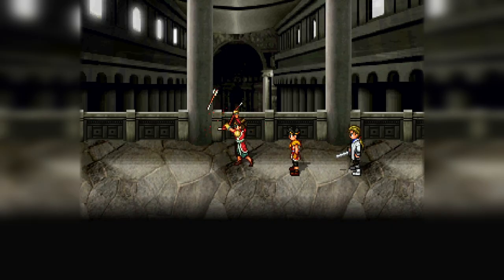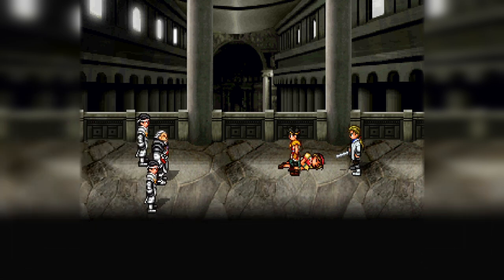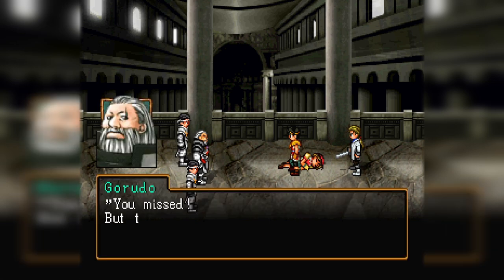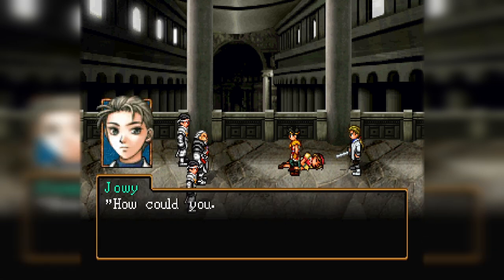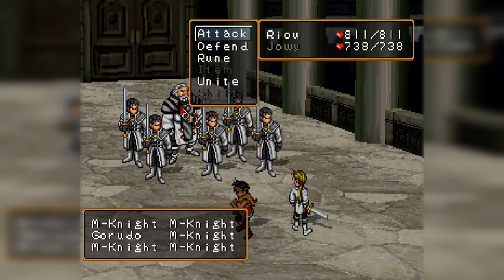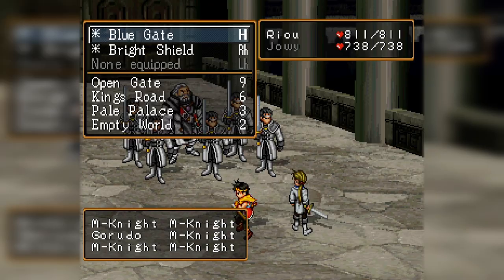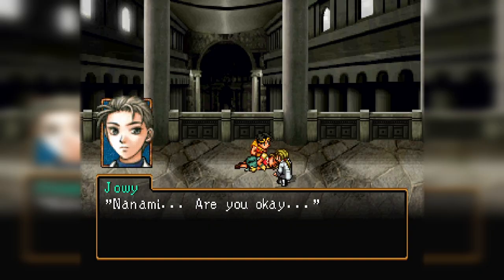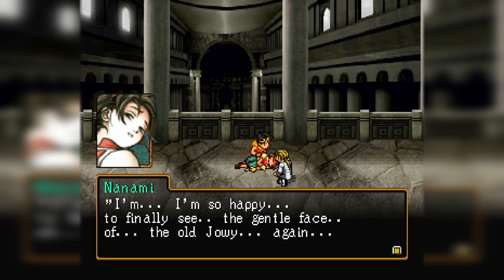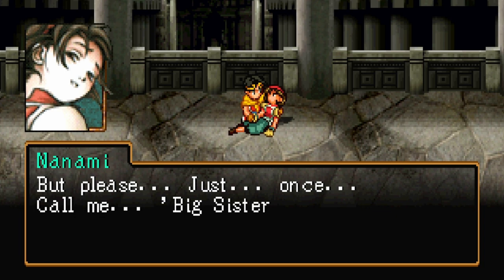When Nanami fails to deflect the last arrow while shielding her little brother in Matilda, Joey — who by this point has worked his way up to become King of Highland — briefly puts his differences with Ryo aside to join him in beating the ever-living shit out of Gordo and his men who opened fire. The ensuing battle employs unique music used only in this fight, fittingly titled 'Iron Fist of Rage.' With the threat eliminated, the boys turn their attention to the wounded and quivering Nanami, who begs them to stop fighting. Her final request to Ryo is: 'Please call me big sister.'